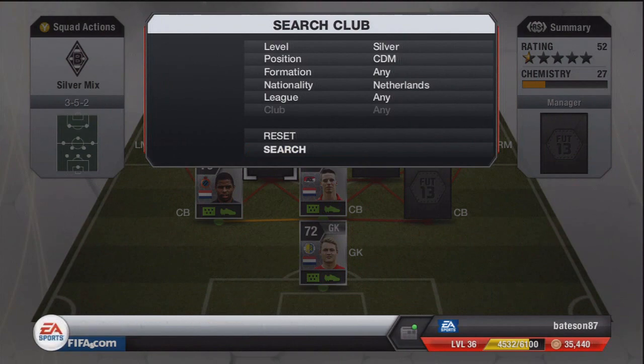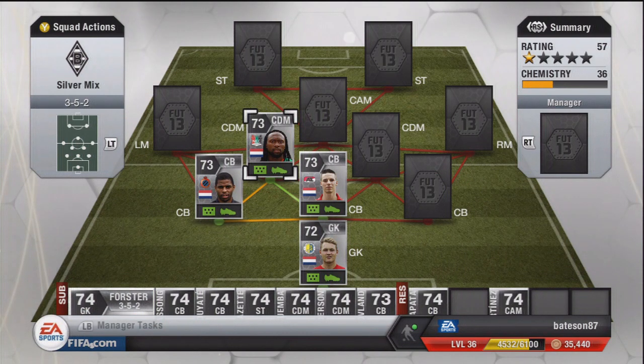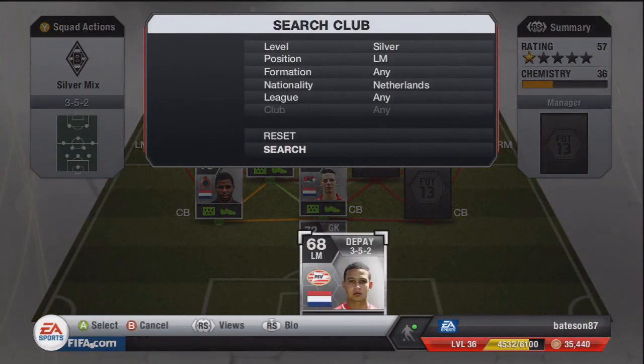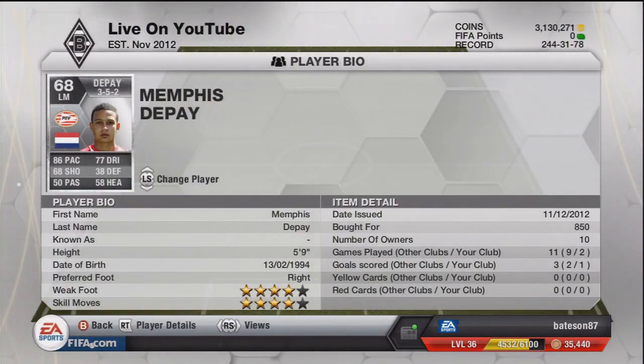Moving up to the DM position — this guy is a bit of a strange choice. He has 58 pace for a defensive midfielder, which is very rare for me to pick. But his other stats make up for it: 61 shooting, 68 passing, 75 defending, 76 heading. The defending and heading stats are the main two we'll use him for. Moving on to the left mid — 86 pace, 77 dribbling from PSV, with four-star skills and four-star weak foot. A really tidy player for abusing the wing.